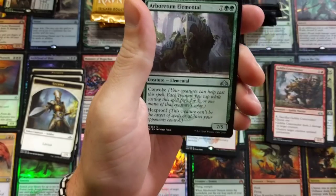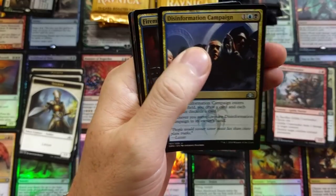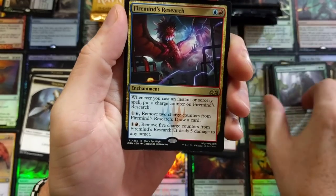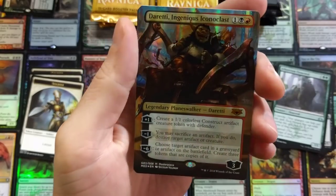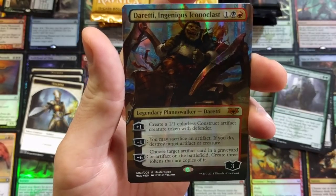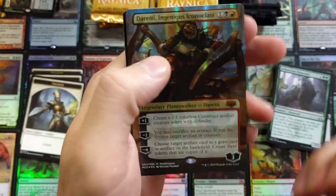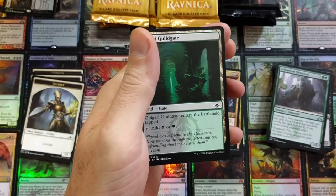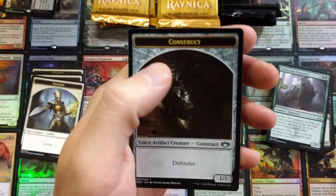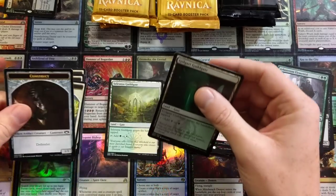He got a lot more than I did for sure. I got one box. Firemind's Research — and it's already in. Ingenious Iconoclast — really sweet, nice card, gorgeous artwork. No token, no emblem — that's because he doesn't get one.